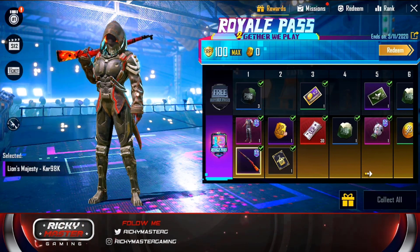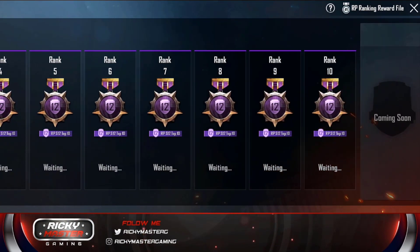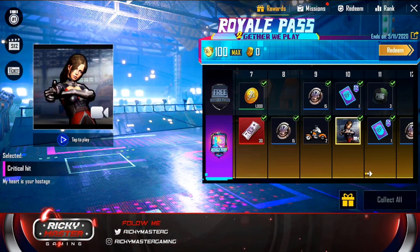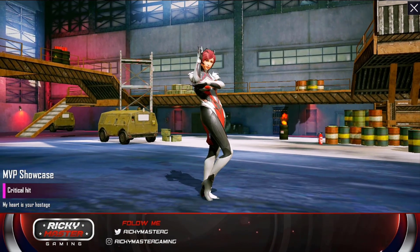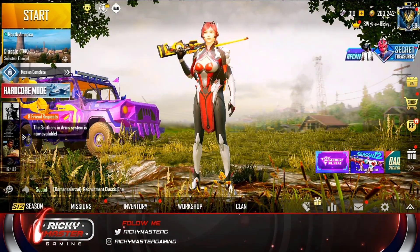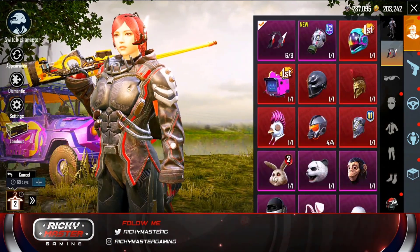Let's go through all of this pass and see what we have. We had the Kar98 — that's pretty dope, very dope. And up here we have some emojis. Oh, that's pretty dope — I'm definitely going to equip this one, that's for dead sure. Let's equip this right now.